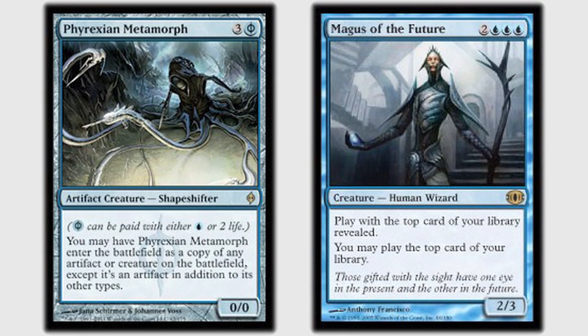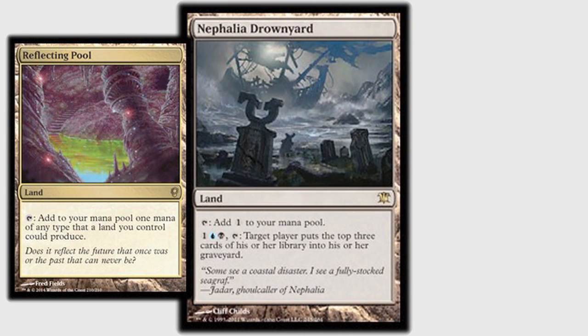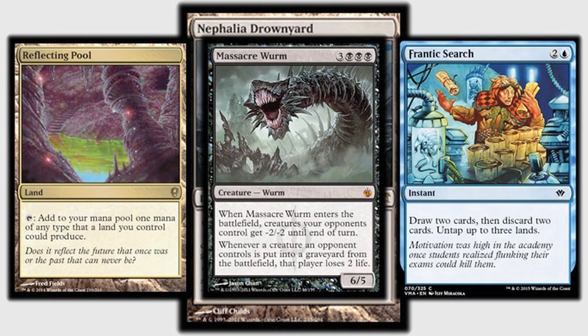You basically stole my game plan from me, but I'm not bitter — I'm actually a little honored, a little flattered. I pass with five mana open, knowing I actually have two counters to choose from: a Mystic Confluence and an Arcane Denial. At the end of your turn — Garrett — I Drownyard and get a Reflecting Pool, another black source, a Massacre Worm, and then I got a Frantic Search in my graveyard.